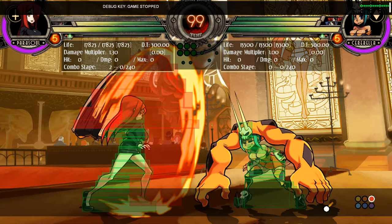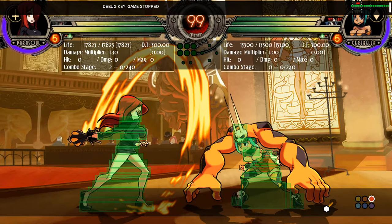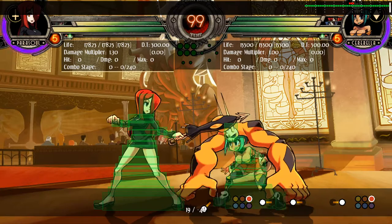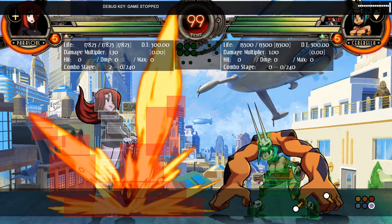Characters can have many different anti-airs. By using the hitbox display in your training mode, you can find what moves cover your head with hitboxes. I recommend you find moves that cover a multitude of different jumping angles. Invincible moves are also really good as anti-airs, so experiment with your character.